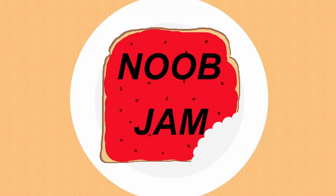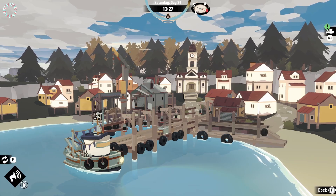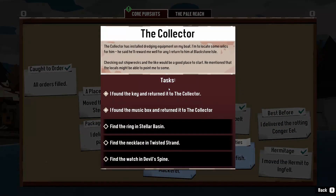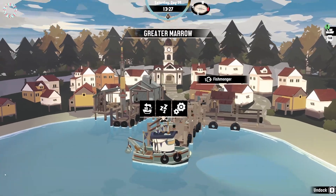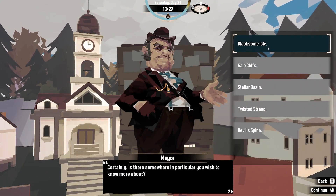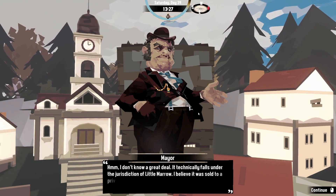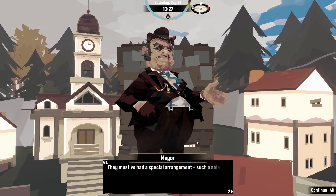Welcome back to Dredge. I'm gonna check out my objectives - I have to search for a relic, find the ring, and find the stellar bass. I thought someone could tell me about Blackstone Isle. I don't know a great deal - it technically falls under the jurisdiction of Little Marrow. I believe it was sold to a private owner some 20 years ago, they must have had a special arrangement.